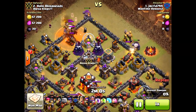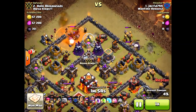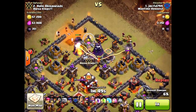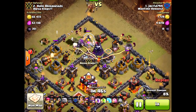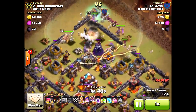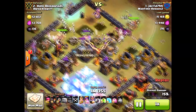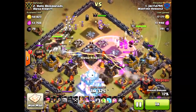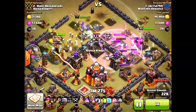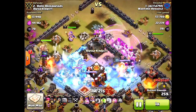He's coming in from the top using the Golem witch/Goho strategy. It just goes to prove that even with max troops it's still hard to three-star a base — you need to know what to do. Things just went my way: the bombs triggered, the defensive structures locked on right, and everything kind of went my way even though I was outnumbered completely. Because he came from the top it was a little bit harder for him to take out my base — I think if he came from the south he would have three-starred.